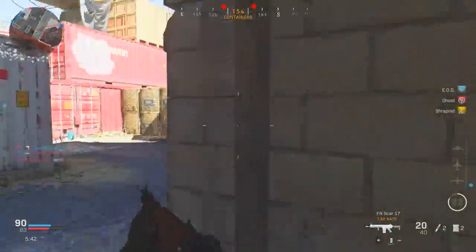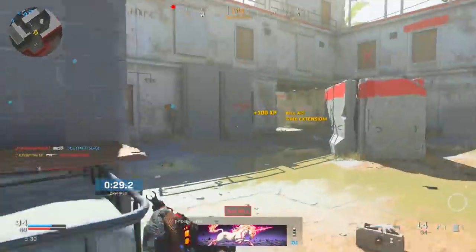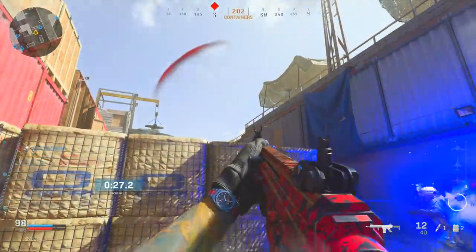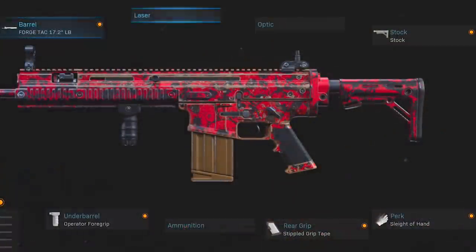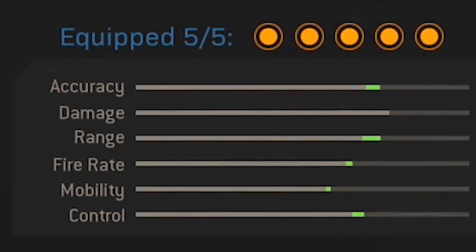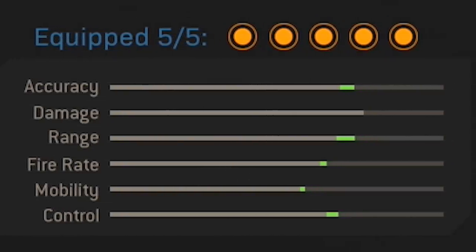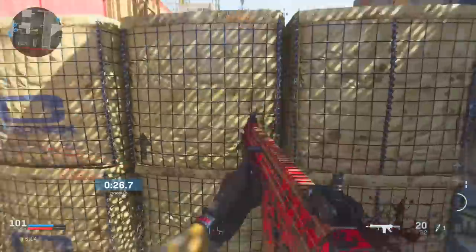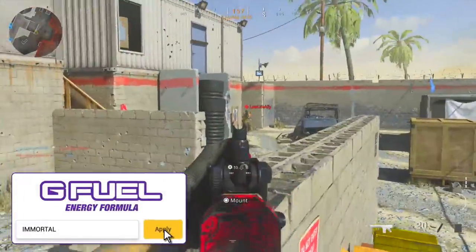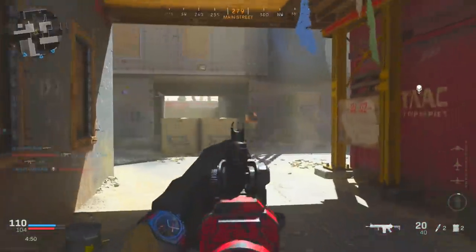To close out the setup I've got the combination of Stippled Grip Tape and Sleight of Hand, which increases mobility while also upping that reload speed - very important because the stock SCAR magazine carries only about 20 rounds. With its fire rate not being the fastest, you end up reloading pretty often, so fast reloads are a huge benefit. With this setup we end up with a stat sheet that features no decreases whatsoever - accuracy, range, fire rate, mobility, and control all increase, with damage remaining the same.